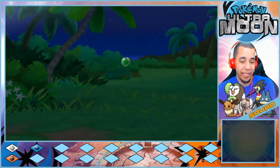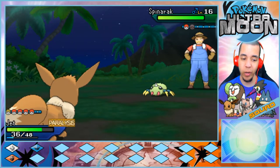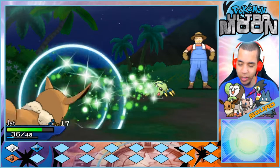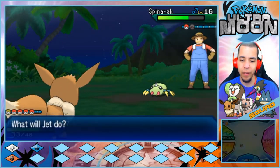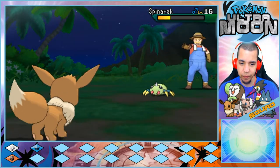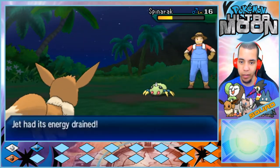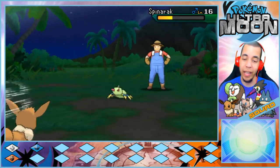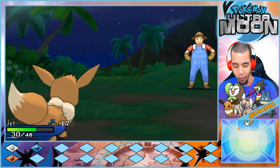Spinarak — I think we can take it. It's interesting their choice of which Pokemon to add into the game from the first Sun and Moon to the second, very interesting. We should be able to take it out but knowing Pokemon, my guess is that we get paralyzed. It absorbed — okay, if we got paralyzed and it absorbed more than we can take out in one hit, that would be something.